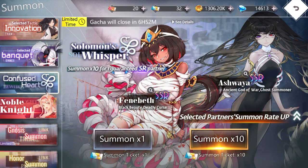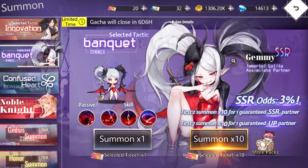Then we have this banner with two characters I don't really know much about and I'm not super interested in. And this is a select ticket banner for the Halloween event featuring a new character, Jemmy. This one's interesting because most of the select ticket banners are tied to your account age, but because this is an event banner, it's server-wide at the same time, so everyone has access to it right now.